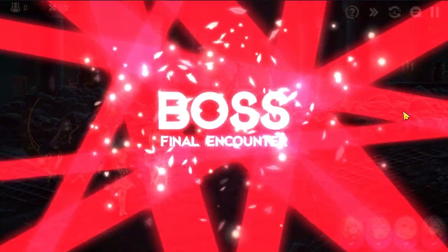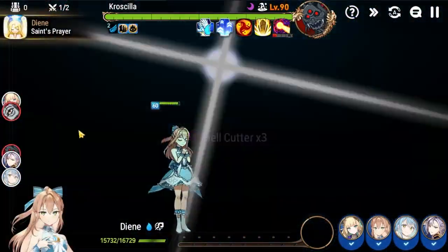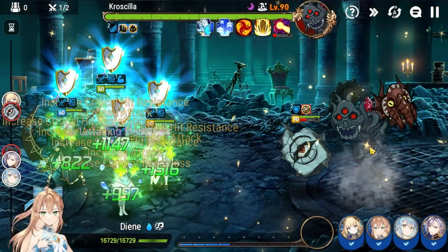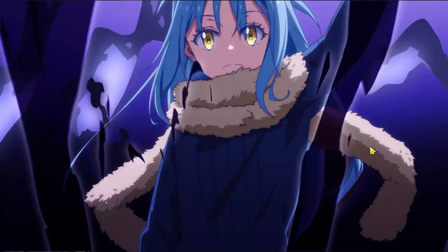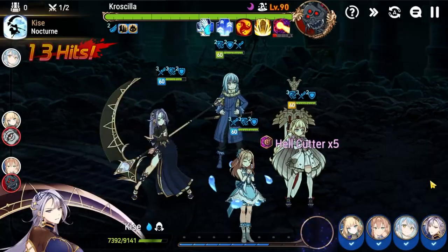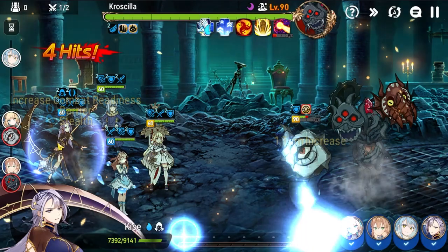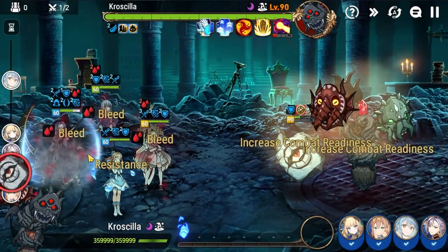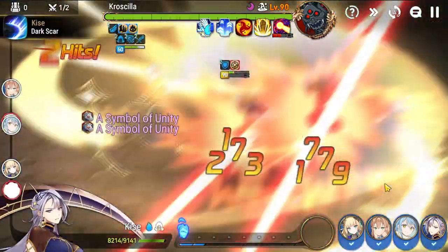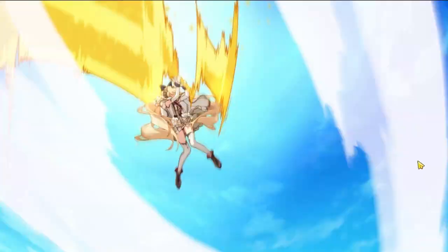How it normally plays out: ideally Dien doesn't get pushed back, but Kisei does so that you can get the attack buff up beforehand. But if it doesn't happen, it still kills with my damage values. And then Rimuru can S3 the add to do his massive fixed damage nuke. With this specific setup, when Kisei gets pushed back and Dien gets the attack buff, Rimuru doesn't actually need the S2.